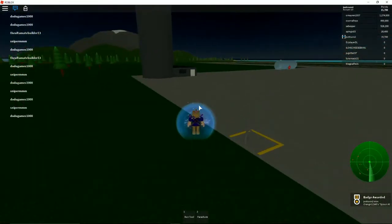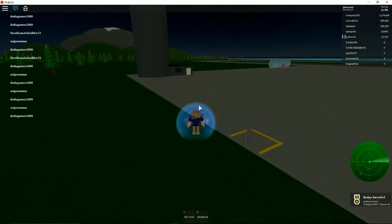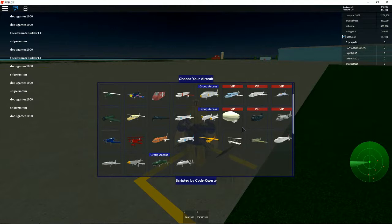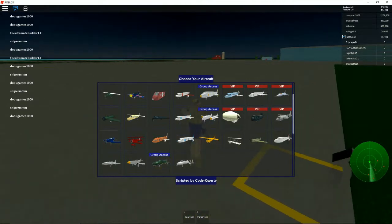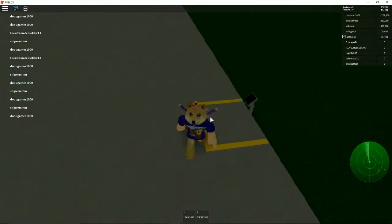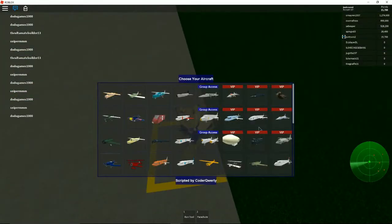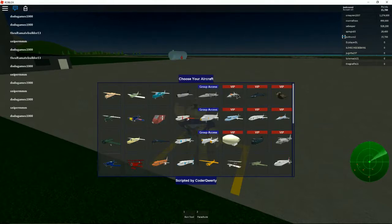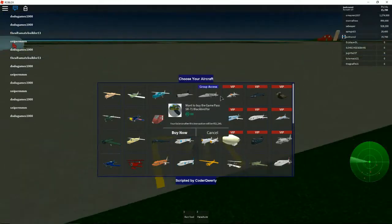So let's review what's happened: Doge has flown a helicopter, a box plane, a stealth bomber, and a walrus, and he still hasn't gotten any better. Let's see if he can fly a blimp — no, I'm not spending any more Robux. Let's buy a bus.